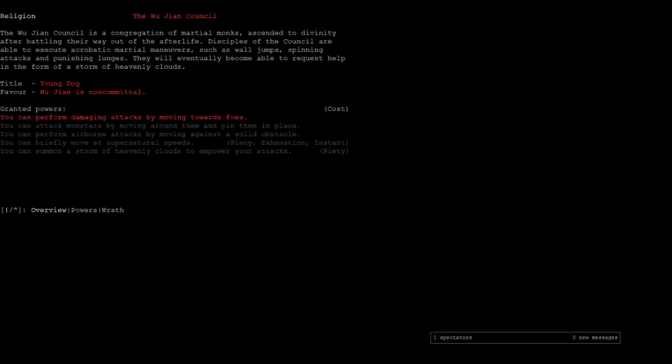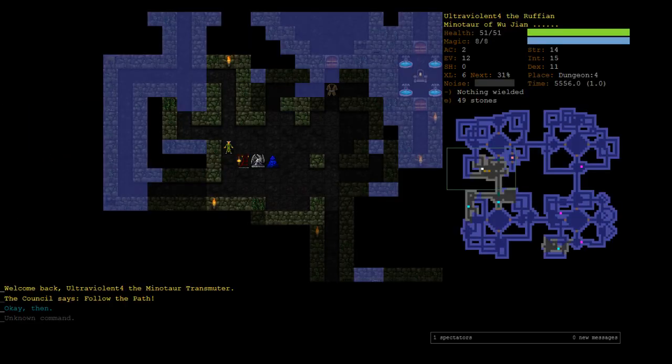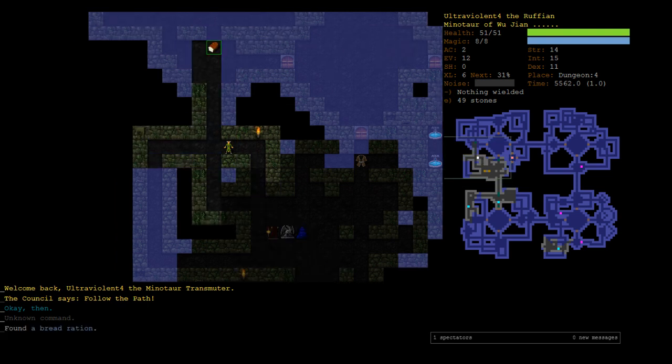And then Serpent's Lash allows your next two moves to be done instantly — that could just be walking away twice, or doing two martial attacks. That's been reworked too. Also its piety cost has just been halved. If you do martial attacks you get 40% extra damage — it was 50% before — and you get exhausted, but the exhaustion time has been lowered as well. So Serpent's Lash might now be a really spammable ability, and this god would be really interesting.